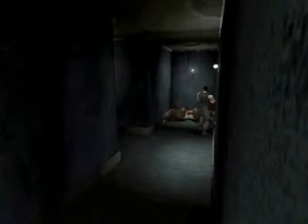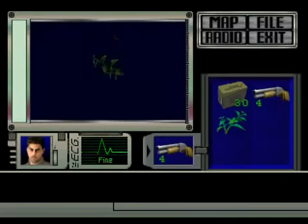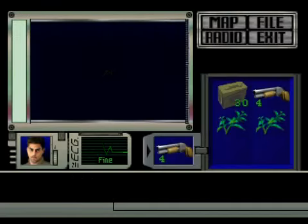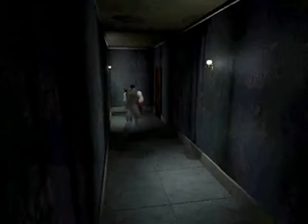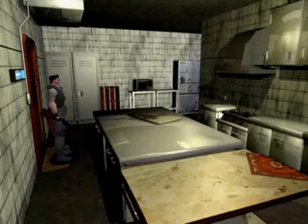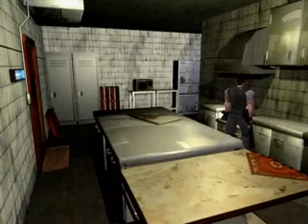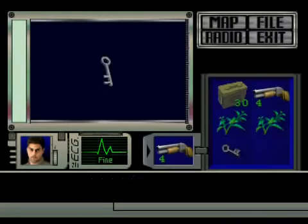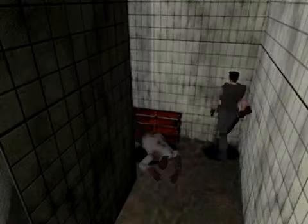Overall we're in pretty good shape. There are two green herbs here — we'll leave those uncombined for the time being, although we will need to combine them. Let's unlock this door here — this is going to take us into the kitchen. There's a small key here which we'll pick up.